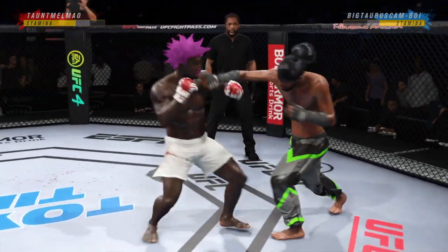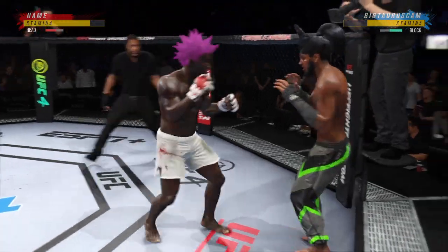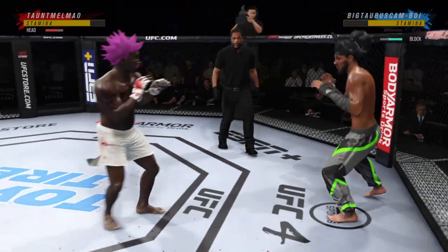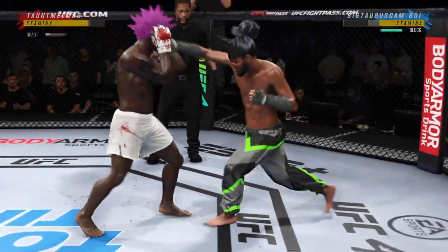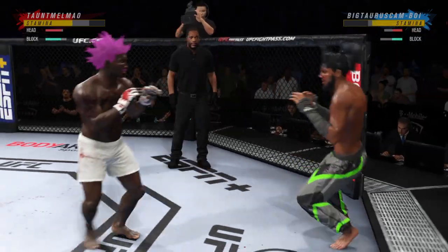Look at him drive his shin into his opponent's body and step by the kick. Just misses with that one. Big right hook coming — it's blocked. Splits the guard, lands the right hand.